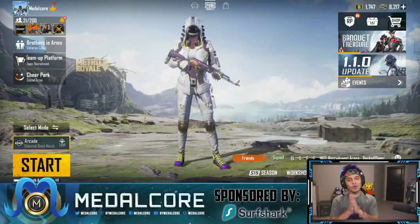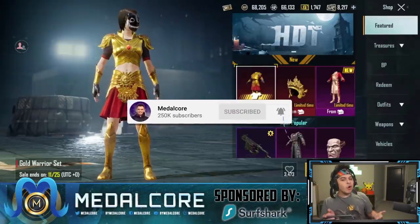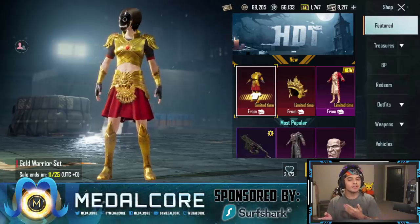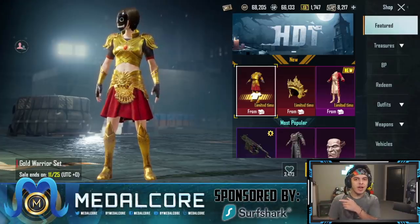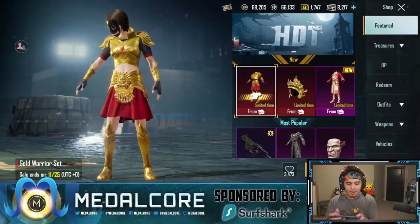How's it going everybody, it's Metalcore and welcome back to another PUBG Mobile video. The most recent crate they just released — I wasn't sure if I wanted to 100 pull on it. This is a brand new mythic they just released, the Gold Warrior set. Today we do have a sponsor, so huge shout out to Surfshark, because without them we probably wouldn't be opening the crate. We'll be talking more about them in a bit.